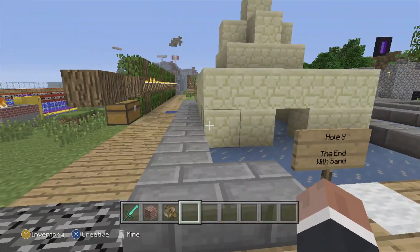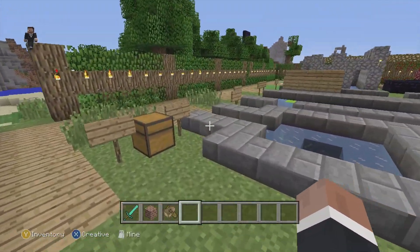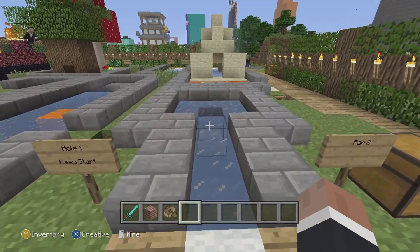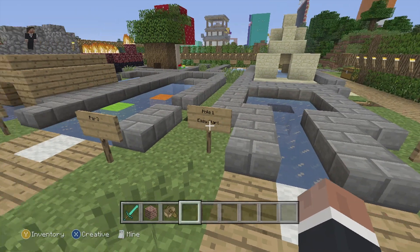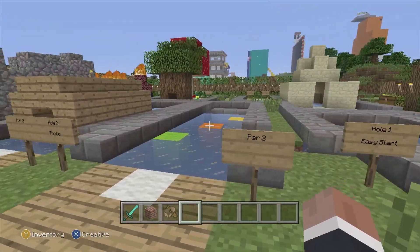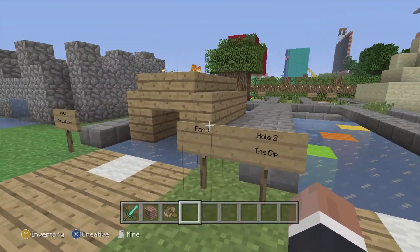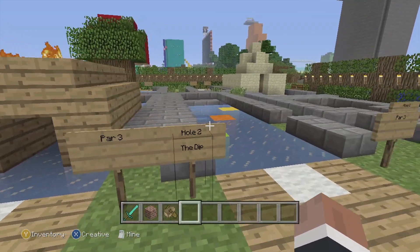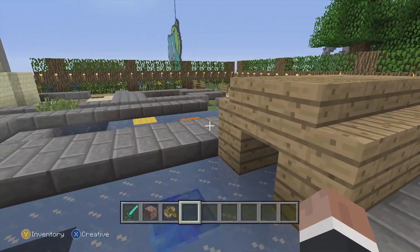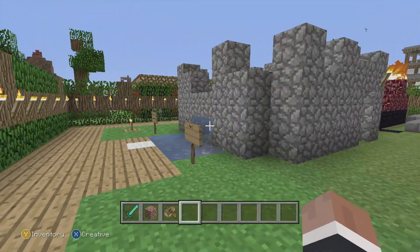Right behind me here is the golf course that Stampy made — this is a recreation but some of it is a little bit different. So yeah, the holes have names now. I named them. I don't know how you could miss this. I've done all the pars pretty much the same, and some of the course layout is the same too, like this hole and the dog house.